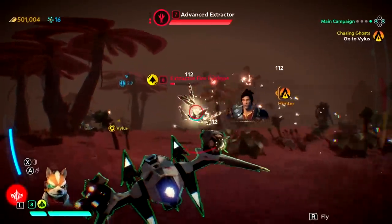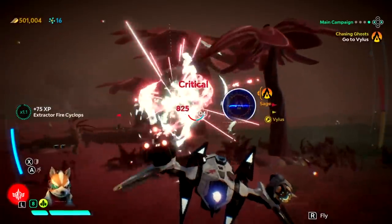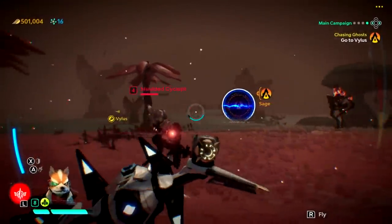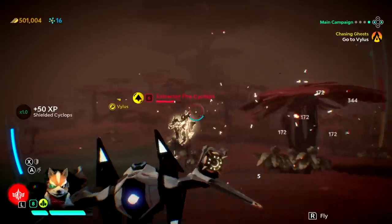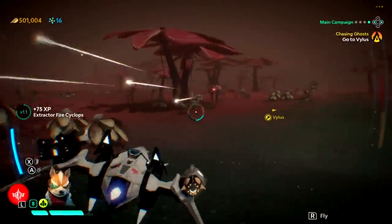Considering every other Toys to Life model was built around the expensive prerequisite of buying lots of characters and add-ons, Starlink makes it possible to have all ships, all pilots, and all weapons instantly available from the game's menus, provided of course you spring for the deluxe version. The only caveat is that if you do switch back to using the toys, you'll be restricted purely to the ones that you own in physical form.